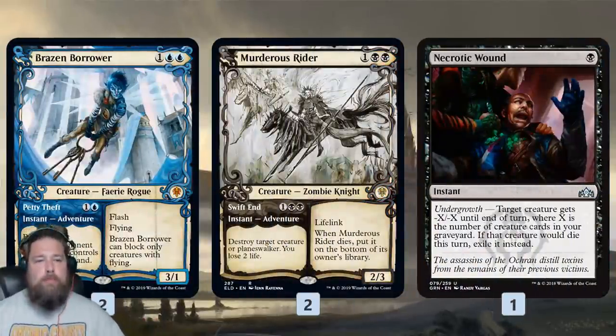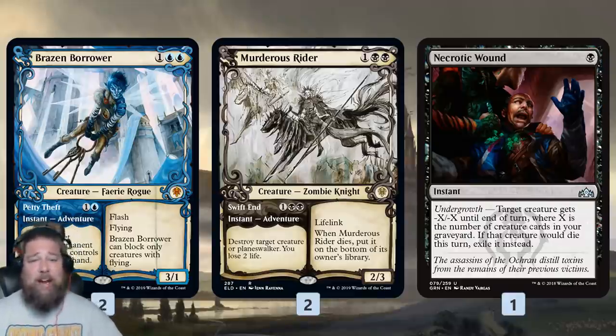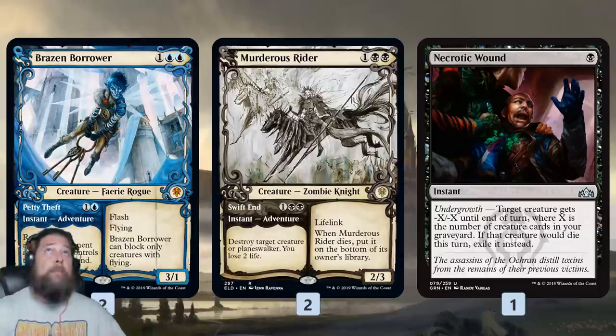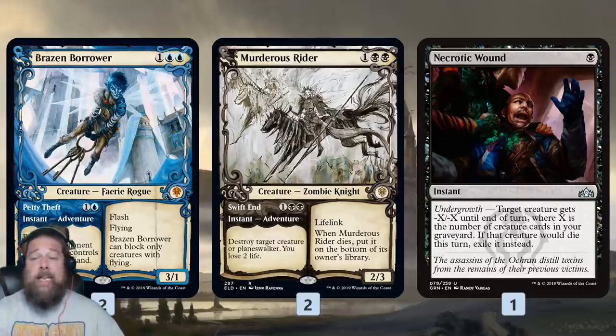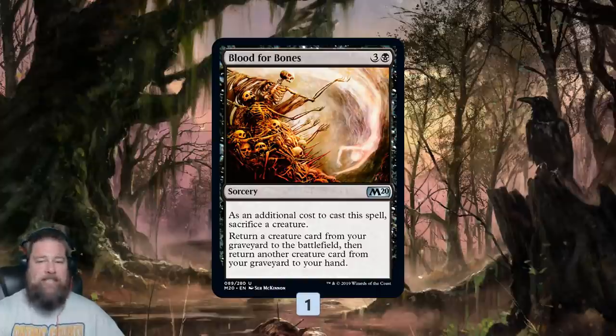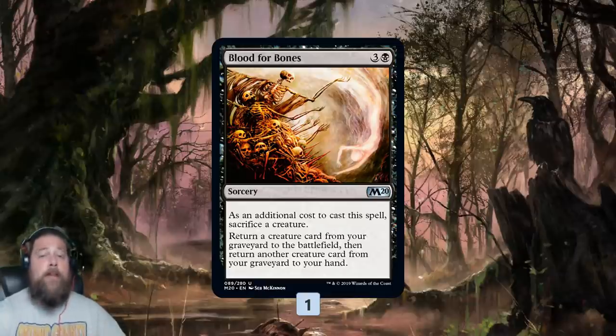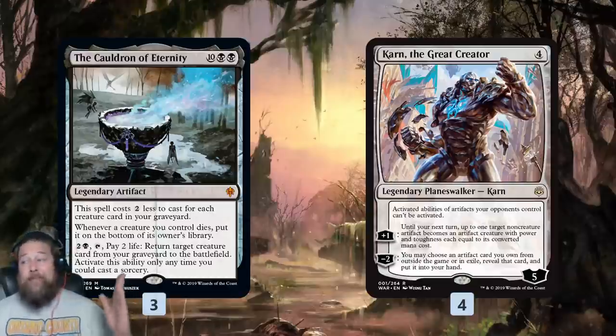We have a bunch of removal options, and one of the sweet things is most of our removal is also creatures — when we mill it, it ups our creature count for Cauldron of Eternity, and we can even reanimate them. Brazen Borrower bounces and gives us a flyer. Murderous Rider is basically Hero's Downfall with a little life loss that gives us a nice lifelink creature. We also have one Necrotic Wound, which, with the amount we mill, is kind of like Swords to Plowshares — by mid-game, turn 3 or 4, it should exile any creature for one mana at instant speed. Then one copy of Blood for Bones as backup reanimation, though it doesn't fully synergize with the Cauldron since sacrificed creatures go to the bottom of the library.